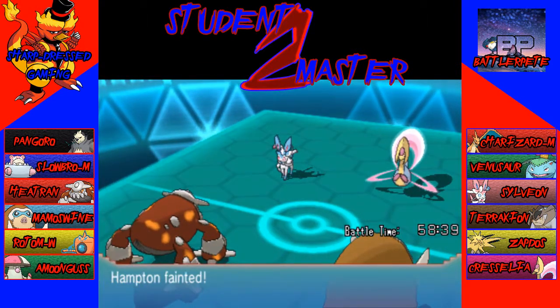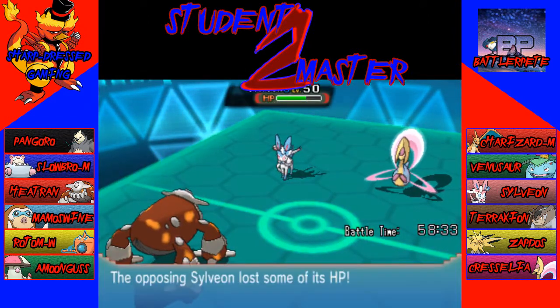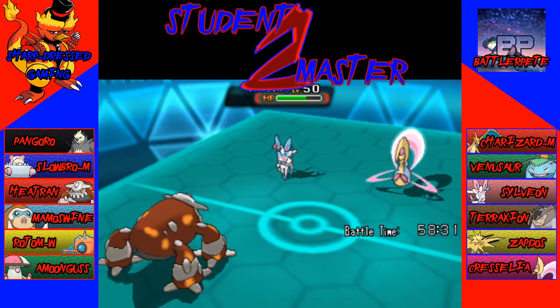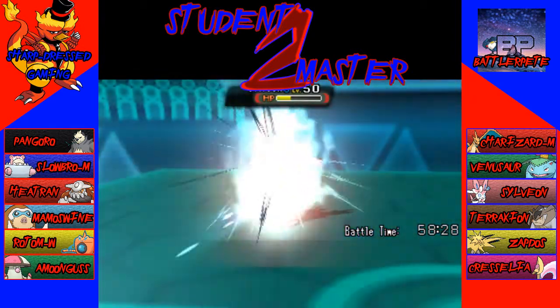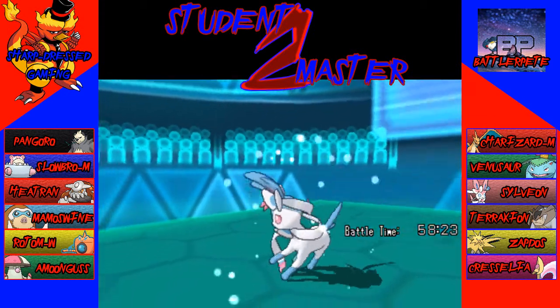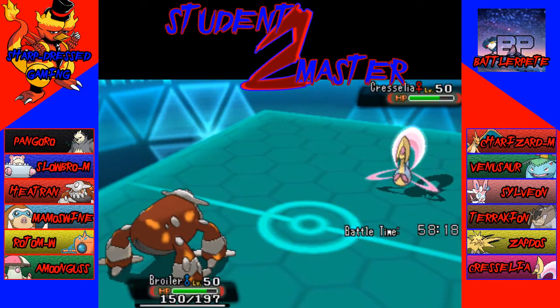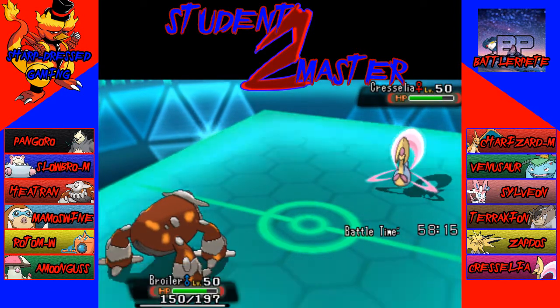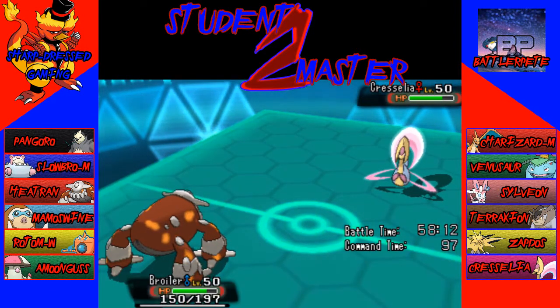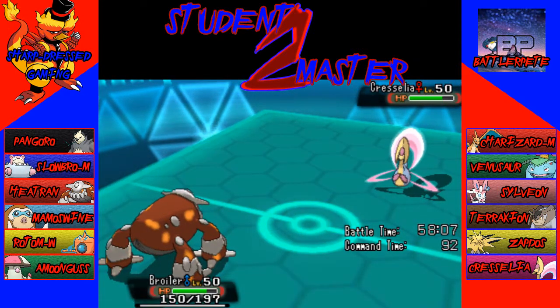Critical hit on the Heatran, but you can see how little it did — it is a Life Orb Sylveon. This Flash Cannon should do quite a bit to it, and it actually takes out Sylveon. So we've got a one-for-one going on here. Write down Sylveon — it did like 40 damage to Heatran, 47 I think. Now I have Pangoro and Slowbro left. At this point I'm going to bring in Pangoro, even though we aren't under Trick Room. I want something that's going to be putting pressure on that Cresselia while Heatran is out.